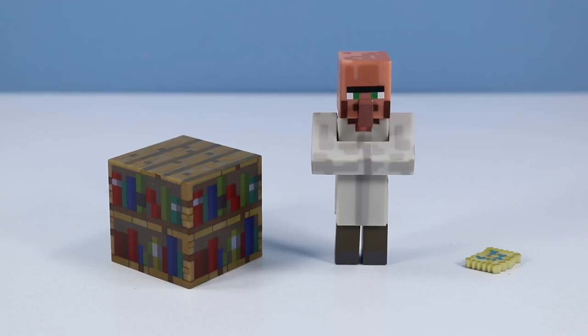Sorry about that — you're not supposed to talk too loud around this guy with the bookshelves and all. We have the librarian here. This is an interesting looking villager — probably our second villager in the series of Jazwares Minecraft figures. If you recall, we've seen a blacksmith before, but I don't think we've seen any other villagers yet other than this new librarian.